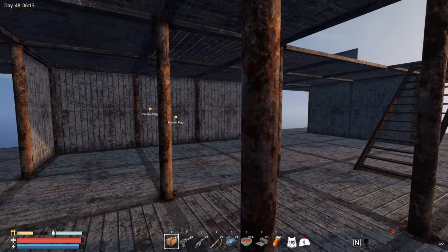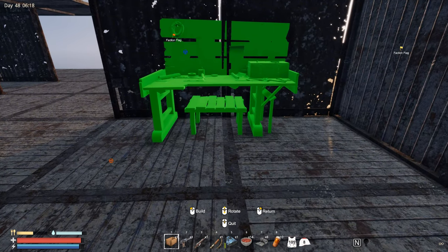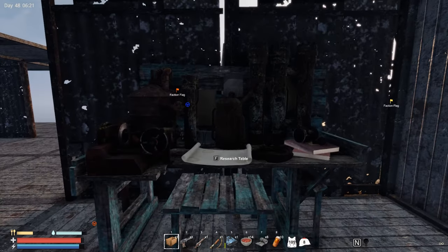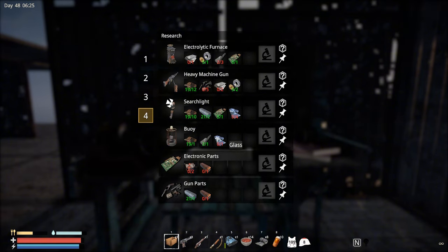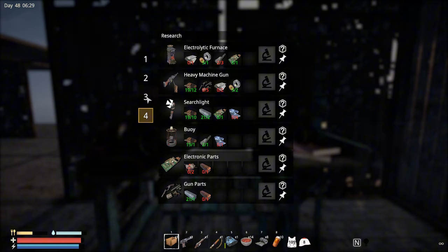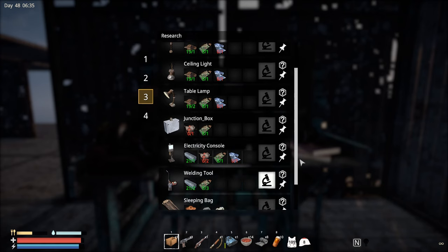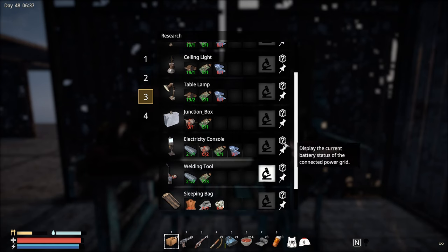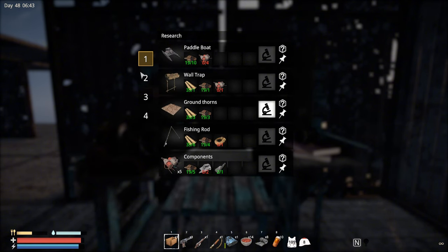I need the research table to check what else we need to research. We need to research the electro furnace, searchlight, heavy machinery gun, and we need steel ingots for that — so we need to start cooking steel ingots. We also need to make a sawmill. For electricity, probably a junction box and an electricity console for the solar wind turbines. At level 4, I think everything else we've already made.